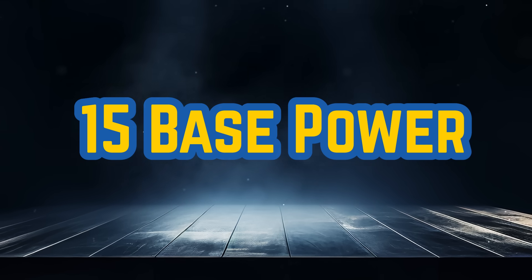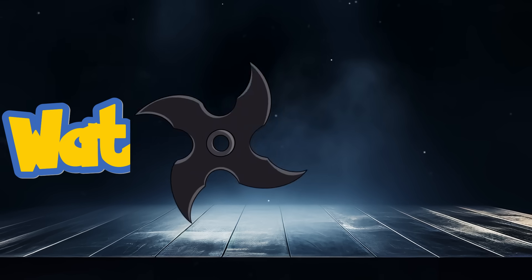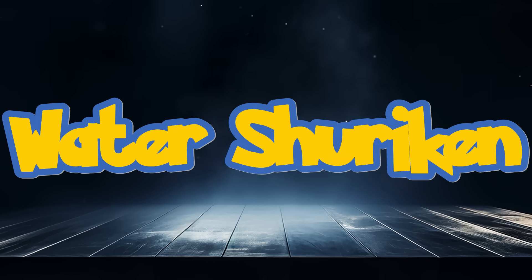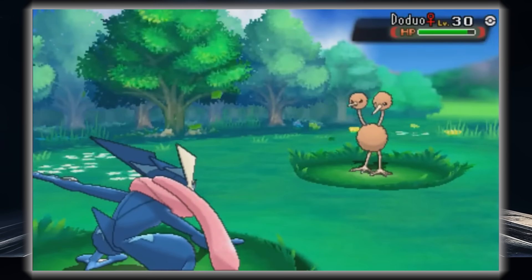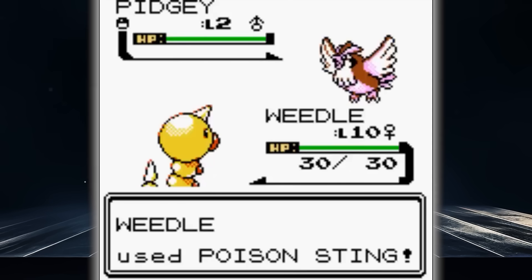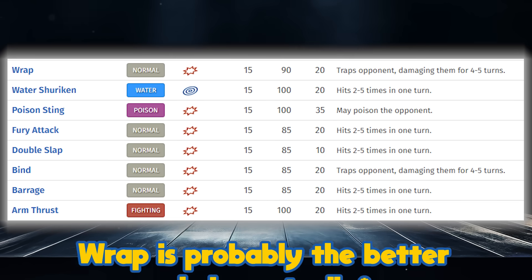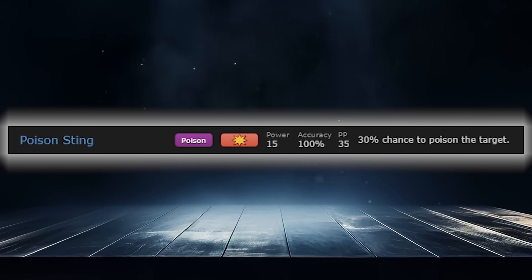Onto 15 base power, we pretty much have only multi-strike moves to choose from — a lot of this initial list will be filled with them. The best at this base power is Water Shuriken, having better accuracy than most, being special, and having priority on a decent offensive typing. We'll include Poison Sting as the second option, since it's the only other 15 base power attack that isn't multi-strike. Super weak, but at least a 30% poison chance is good early game.